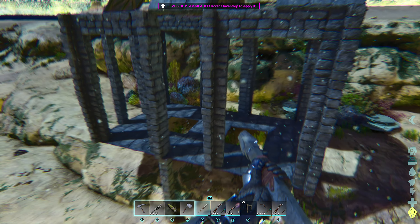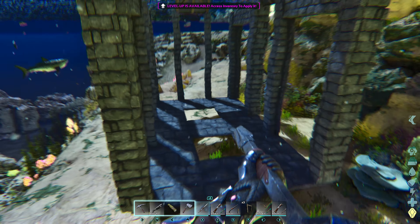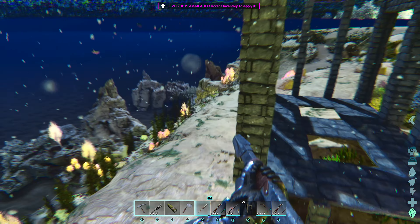Basically what we want to do is build a little trap like this in the water. It's just four stone dinosaur gates, and then it's got some stone roofs for the bottom and stone roofs and ramps for the top.